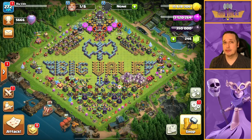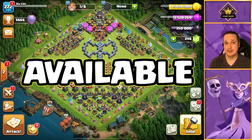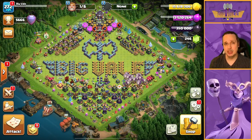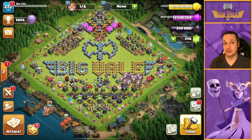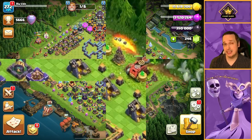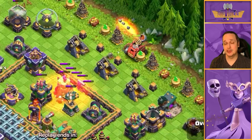It may sound overwhelming, but you really need to try and have four sieges available when going into an attack, in Legends League at least. In a war you've likely planned a bit better, but in Legends League having the versatility of four different sieges really helps. The main siege you'll probably use nine times out of ten is the Flame Flinger - it's super effective for funneling.